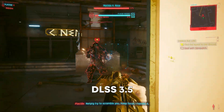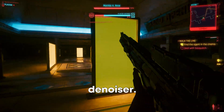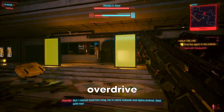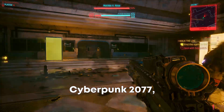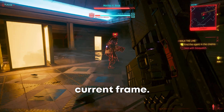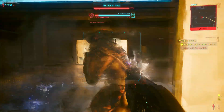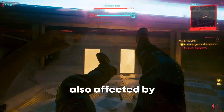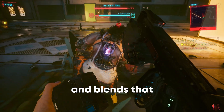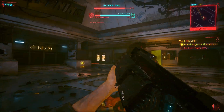DLSS 3.5 introduces what NVIDIA calls ray reconstruction, instead of using a typical denoiser. The denoiser is responsible for the smearing and ghosting artifacts you see in the overdrive mode of Cyberpunk 2077, since it relies on previous frames to produce the current frame. You see these anomalies especially when moving quickly or driving cars. Ambient occlusion is also affected by this method, as it averages and interpolates nearby pixels and blends that information together, resulting in a softer image overall.